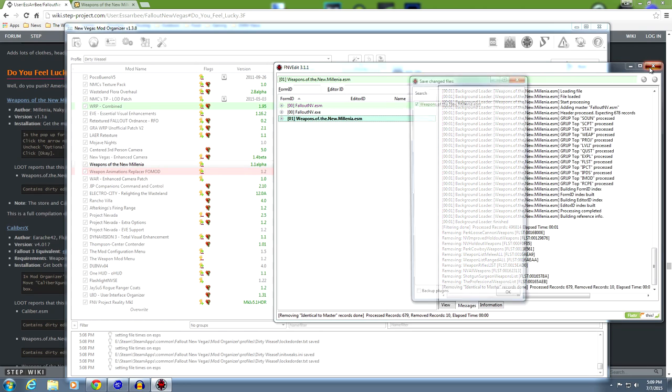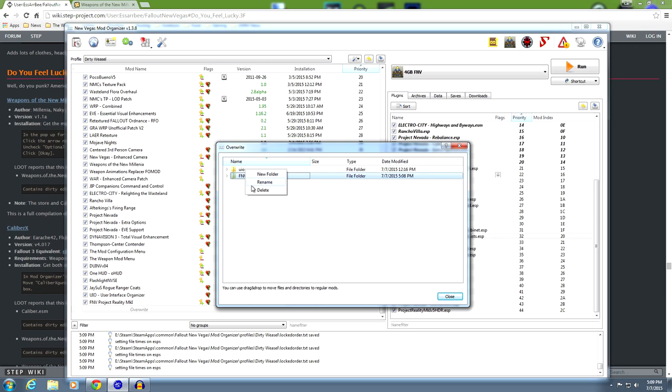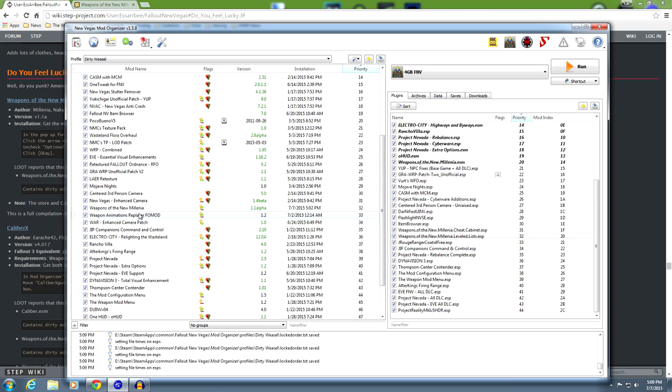Done. Close that - it says the only thing we've changed is Weapons of the New Millennia ESM. Press OK. Now you'll have stuff in your override - you'll have FNV backups. We're going to delete that right now, we don't need it. Close FNV Edit. Now we have everything we need: Weapons of the New Millennia up here, being overwritten by the Weapon Animations Replacer FOMOD, but overriding WRP for that one DDS. It's at the right spot. It's not going to cause any problems. So let's go ahead and go in game and take a look.